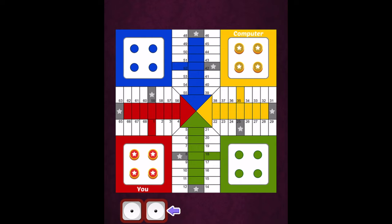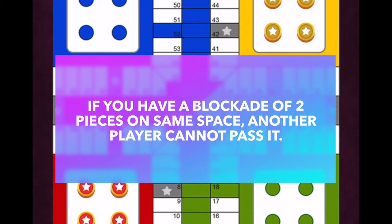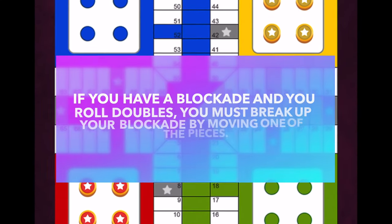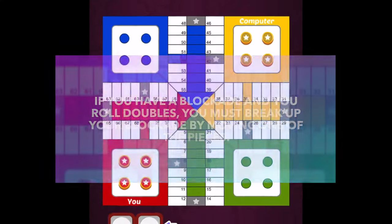Let's talk about a blockade. A blockade is formed when two pieces from the same player occupy the same space. Once you've done that, another player cannot pass a blockade — so if you create a blockade of two pieces and another player's token is coming up behind it, they actually can't pass it. However, if you roll doubles, then you are forced to break up the blockade, so one of those two pieces in the blockade must be moved.